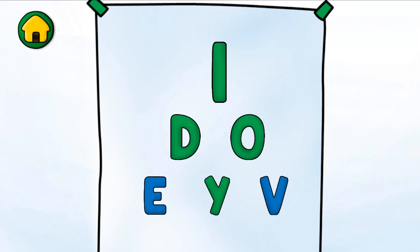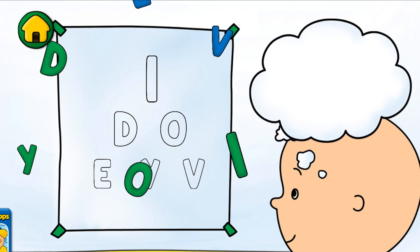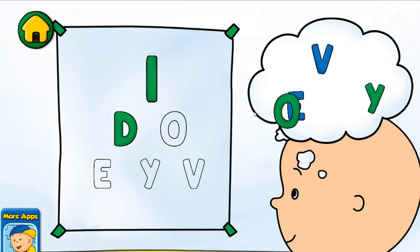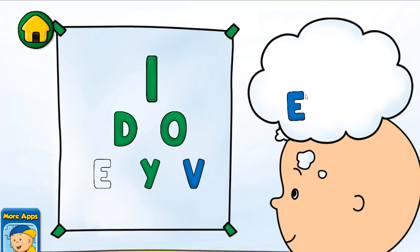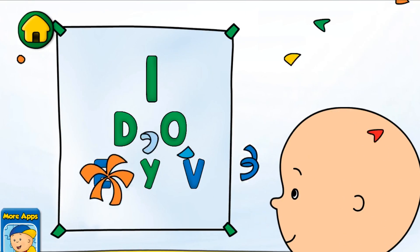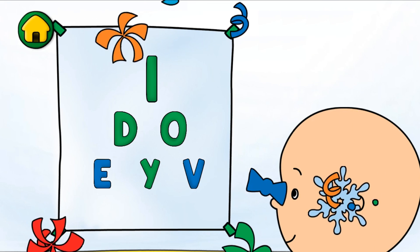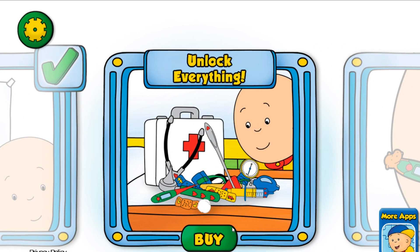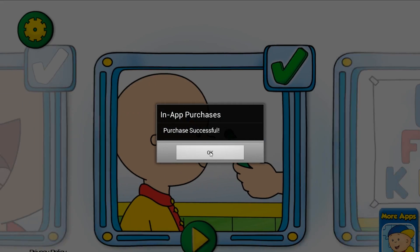Now let's see if I can read the letters. Sometimes people need glasses to help them see better. To play that activity, you'll need to unlock the full check-up.